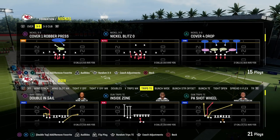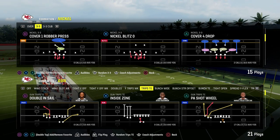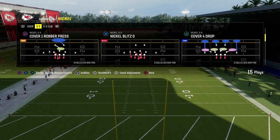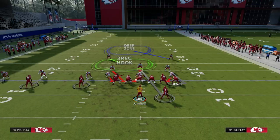In this video, I'm going to show you one of the most underrated passing routes out of the trips tight end formation in Man 2/4. This is going to be the play PA Shot Wheel. We are in the Packers offensive playbook, and I'm going to show you why this play is so versatile and really usable.